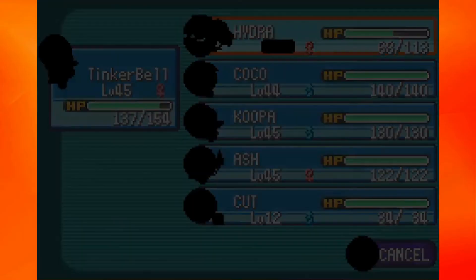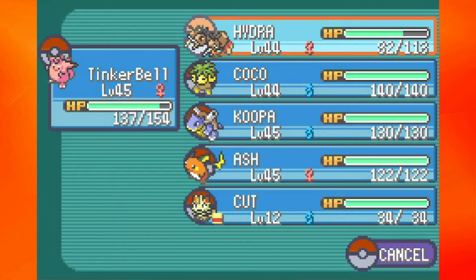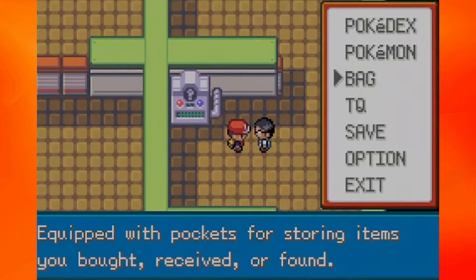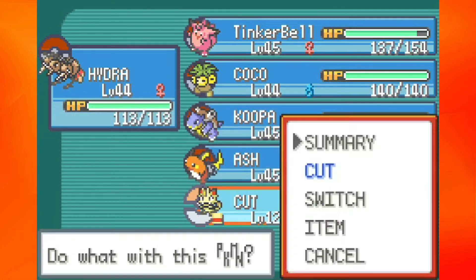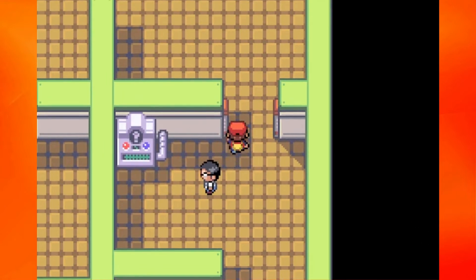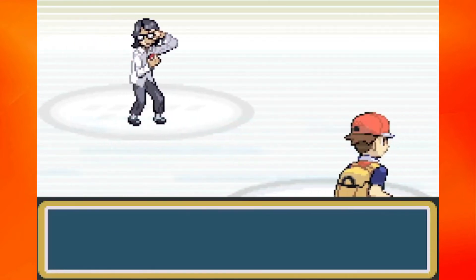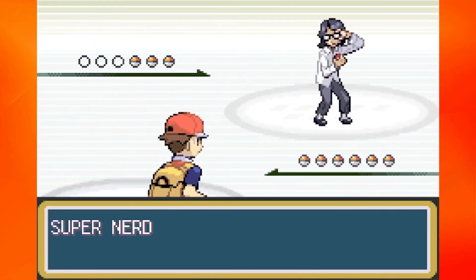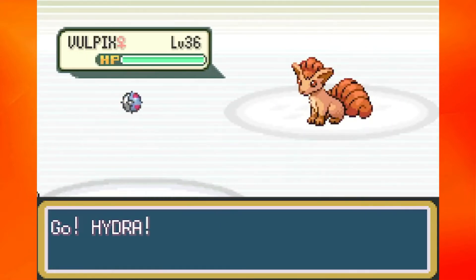This is so annoying because you've got to heal up your Mons. I complained in the last episode, but I just don't really like the animation because it takes too much time. Let's get Hydra up to the front of the team. Cut has an item — it is a Durrenberry. Don't even know what that does. Moving on along, there's just this dude sitting over here not even by a questionnaire machine. But we'll fight him anyways. We will show him some love.